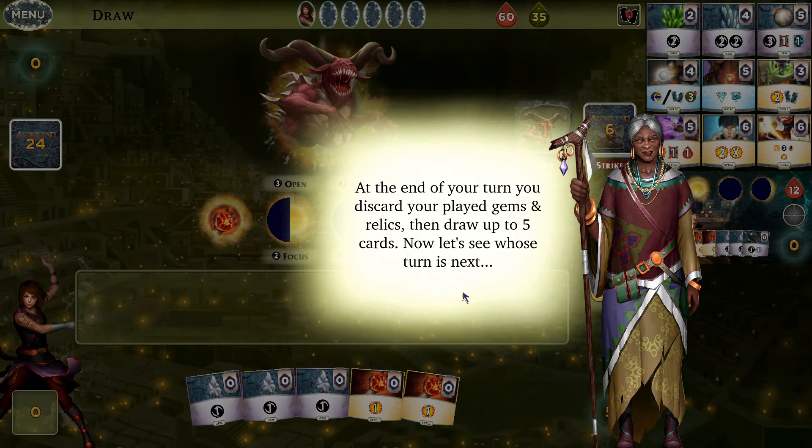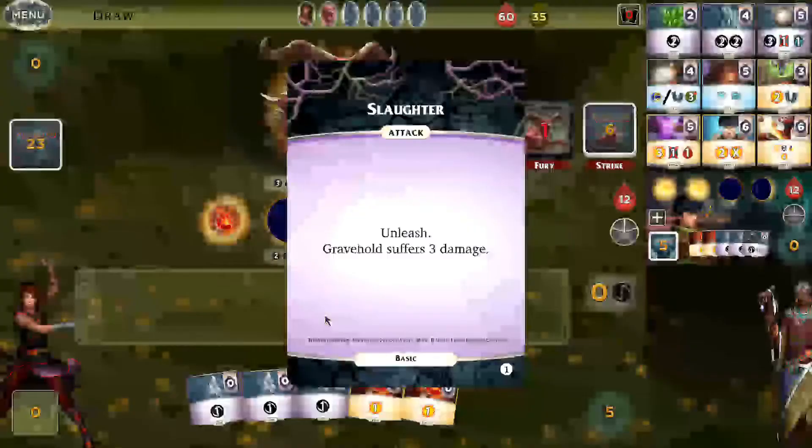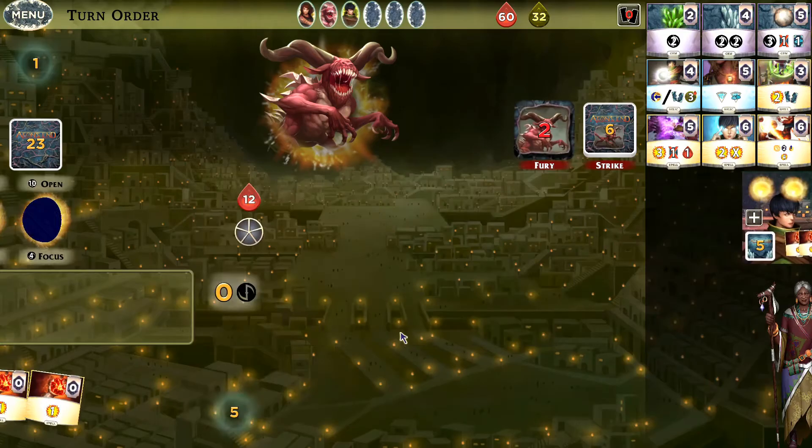Now it's Rageborn's turn. We draw the nemesis deck and it says 'Unleash' — Gravehold suffers three damage. Gravehold is shown at the top; the green one is Gravehold's health and the red one is the nemesis's health. Unleash also adds a fury token, which we'll get to. Gravehold is now at 32 life, so we need to fight back.